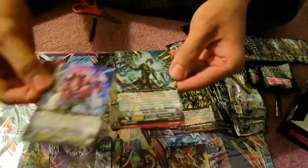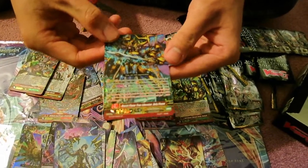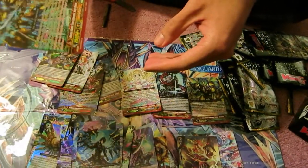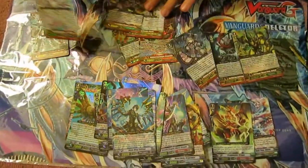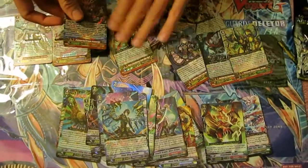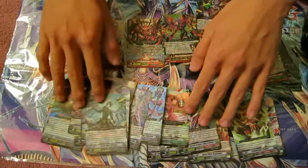What is this — Oracle Think Tank, Dark Irregulars, and Gold Paladin Generation Rare, Bluish Flame. Alright, so let me separate the generation rares. So these are our generation pools, and a triple R, and all our double Rs.